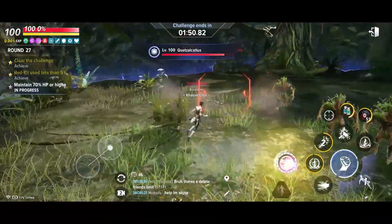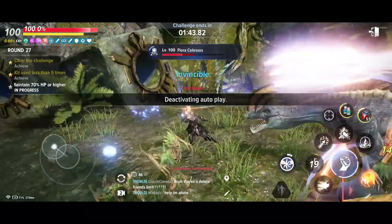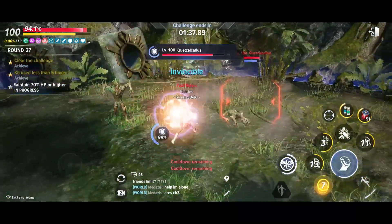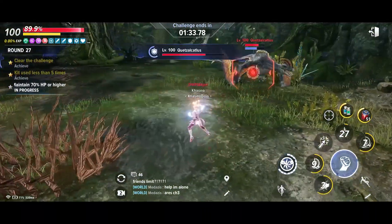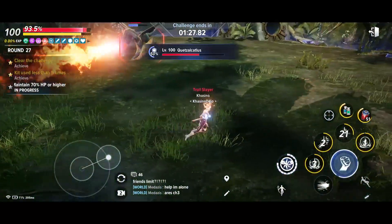When it comes to the other two objectives they can be any of the following: clear within X number of seconds, less than X number accumulated damage, maintain X percent HP or higher, medkit used less than X number of times, use skill less than X number of times, guard broken less than X number of times, dodge used less than X number of times, clear without guard break, do not use escape skill, and do not use ultimate skill.